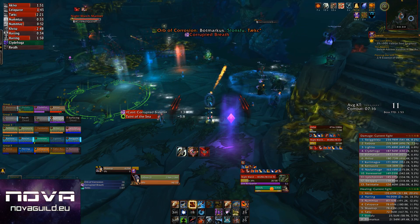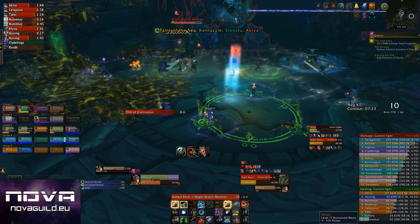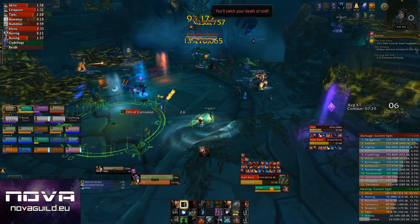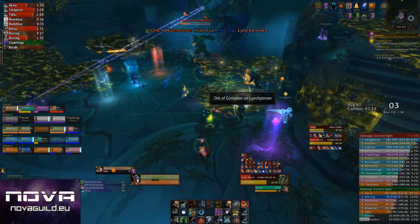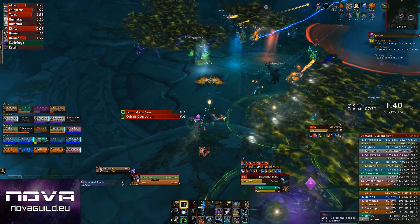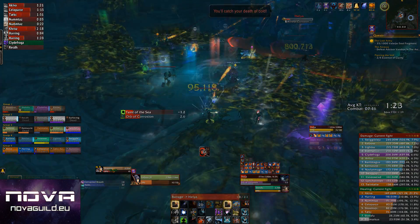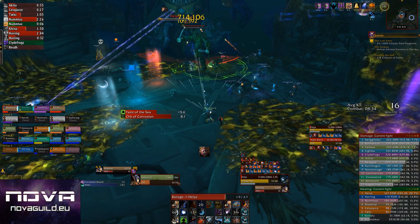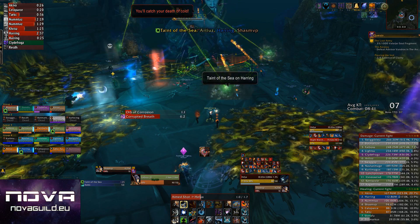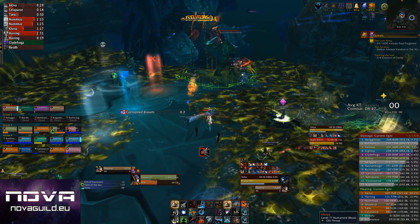That's everything for the last phase. The strategy is simply to put goo as far from people as possible in safe positions, maximizing the space you have to avoid abilities like Taint of the Sea and keeping the middle clear for the breath. It's about maximizing space and playing it safe. Using Bloodlust/Heroism/Time Warp in phase three when your cooldowns are up is a good idea — you don't really need it in phases one or two, so save it for here.